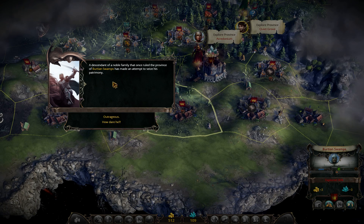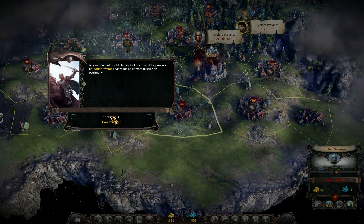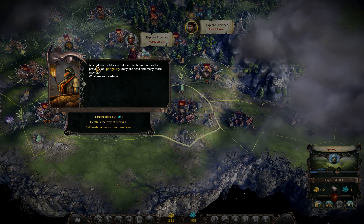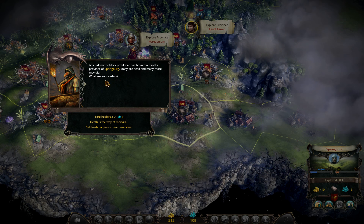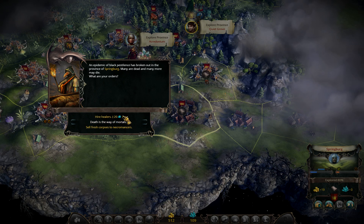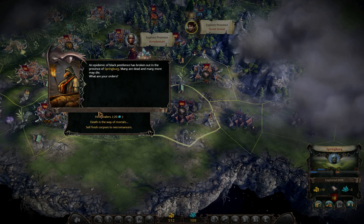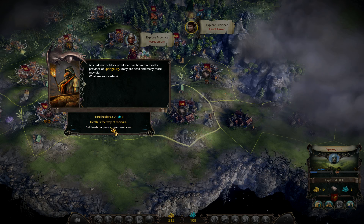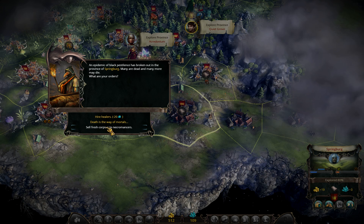Descendant of Noble Family event - again. We'll probably see this quite often on the evil side, so I'll have to live with it. And another event: Epidemic of Black Pestilence has broken out in the province of Springberg. Many are dead and many more may die. What can we do? I usually hire healers and that fixes this problem easily, but for the evil side, let's try something else and sell those corpses to necromancers. I've never done this before, so let's see.